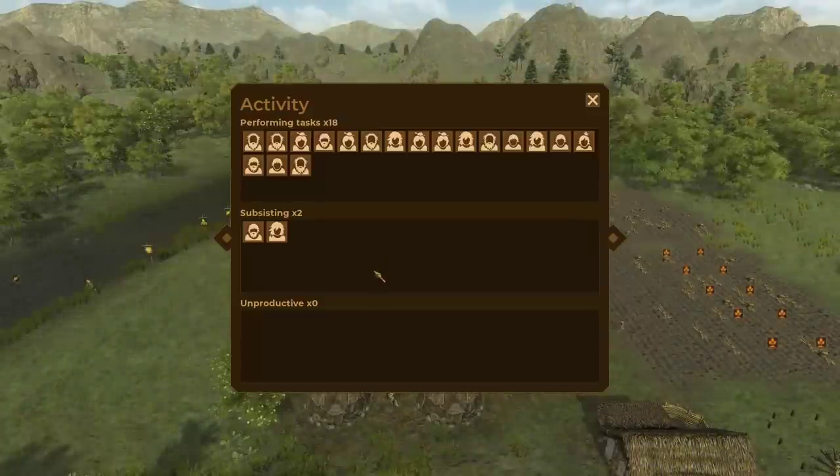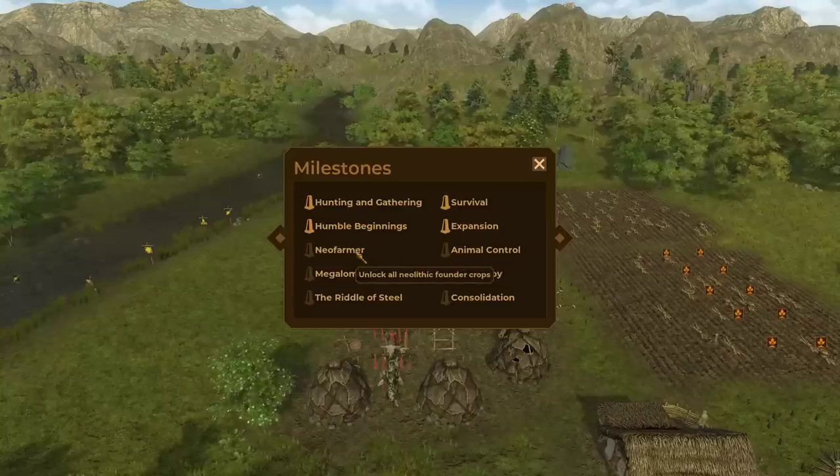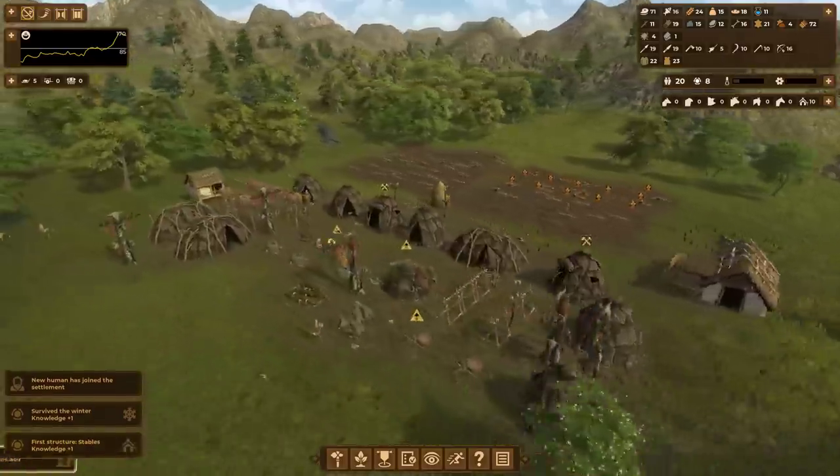If you're ever wondering about your milestones, the 5 key gets you there. So the next milestone will be to unlock all Neolithic founder crops — probably, most likely.